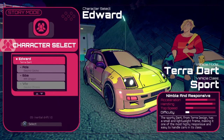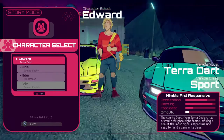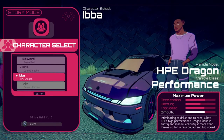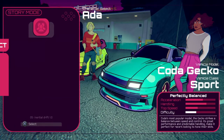That looks like an EK Civic — an EK Civic. Here goes Ada. Dakota Gecko. This is a Terra Dart Sport. It's Hyped Dragon Performance. These cars look absolutely cool. I can't get Viv's car, let's try Ada's. Ada Wong from Resident Evil 2.